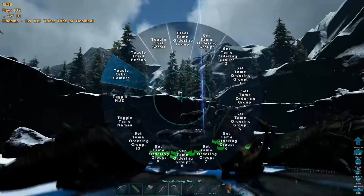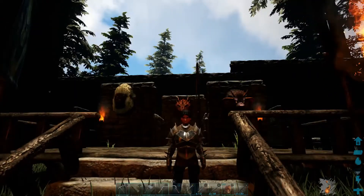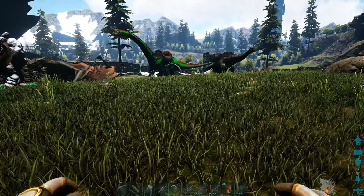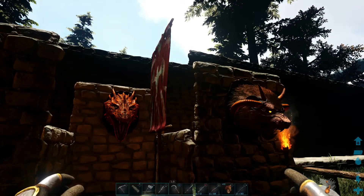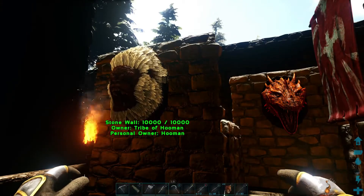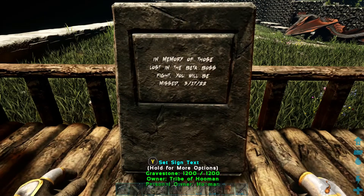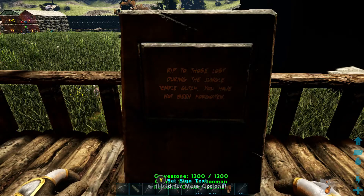We're going to head back to base, and once we get there I will be back. Okay everybody, we are back, and here is what we have. We have our three heads — the Megapithecus head, the Manticore head, and the Broodmother. We also have their banners or flags up, including the Manticore, Megapithecus, and the dragon. So we have already beaten these guys, so we have double of that now, along with a whole bunch of element. We have unlocked certain element-based or tek-based materials, structures, armor, what have you. We also have tombstones — this one is for the five that we lost in the first beta boss fight that we did, and the recording did not save. And over here, in memory of those that were lost during the jungle temple glitch — you have not been forgotten.